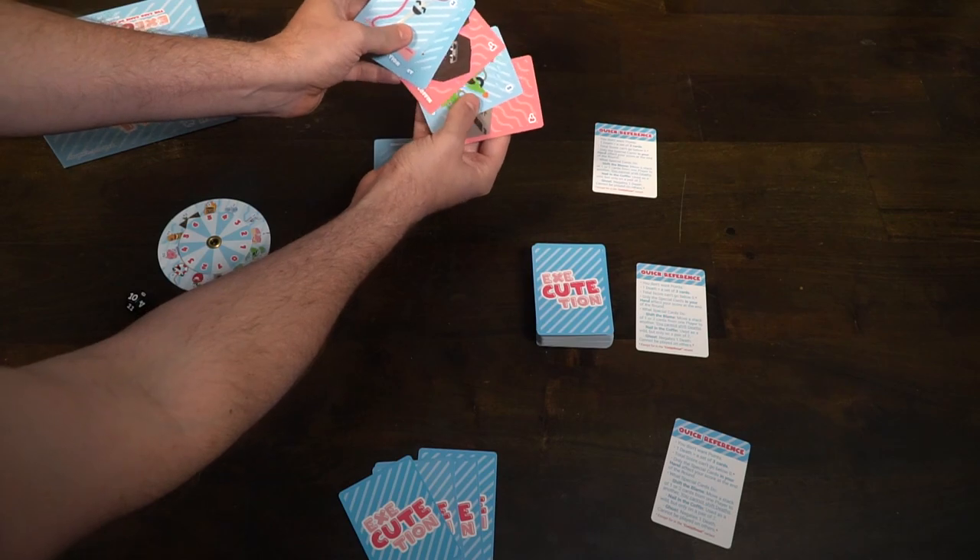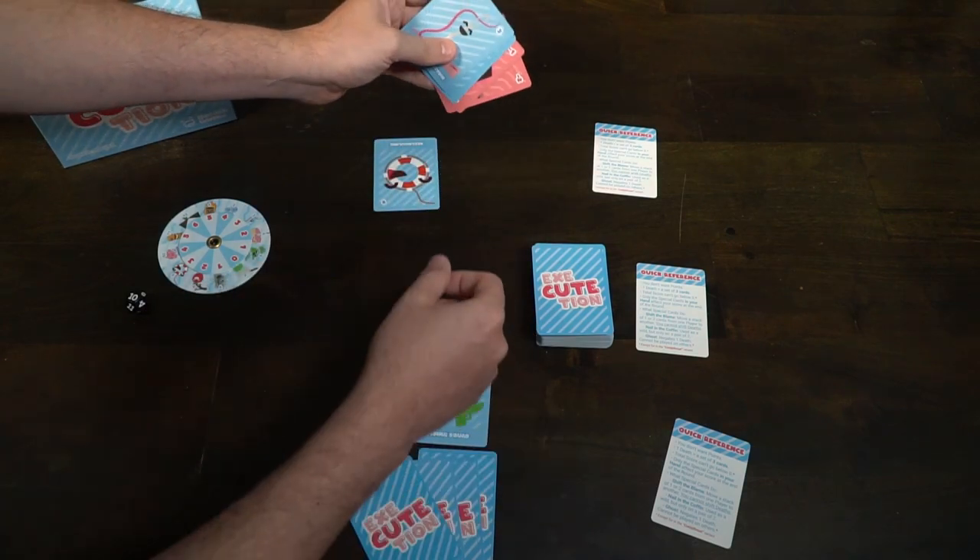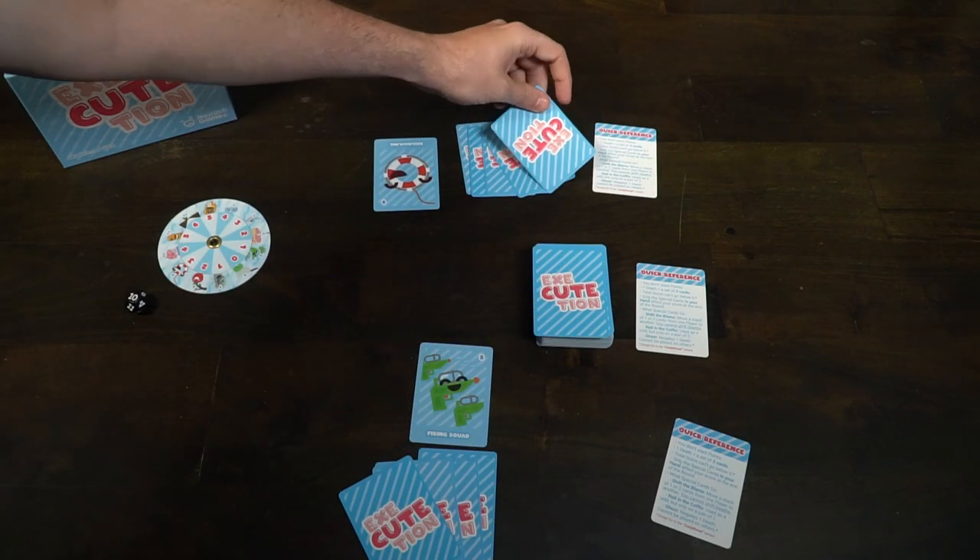There are 2 types of cards. You're going to have blue cards, which are capital punishment cards — you can ignore the top right number for now. And then there are red cards. Red cards are like action cards, used on your turn as an action. There are 3 types of action cards: Shift of Blame, Nail in the Coffin, and Ghost.